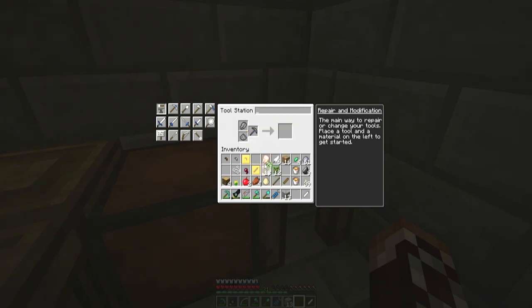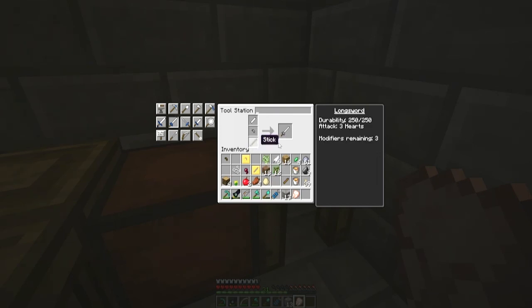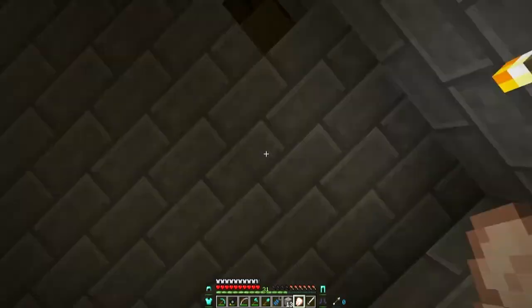Don't go there — where'd my stuff go? I don't want that. What is this? I don't want that either. What's going on? I'm so confused. Okay, put that one there, that one there, near my stick. Look at my longsword — it is reinforced top!